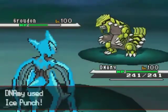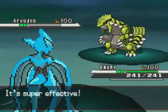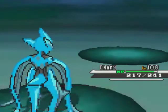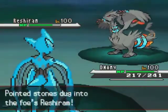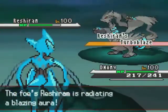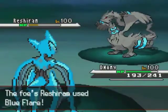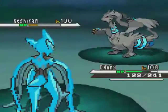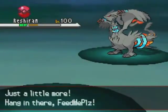He's confused and probably fearing confusion hax, so even if he's scarfed he obviously doesn't want to take an Ice Punch or hit himself. I understand — Nick's Curse kind of screws me over, so why wouldn't it screw other people over? I'm going to go for Extremespeed just to get off a little bit of damage, and it actually does slightly more than I thought it was going to.